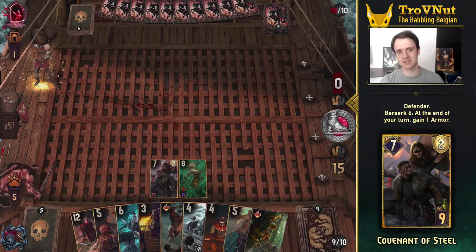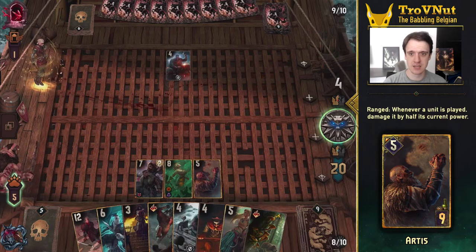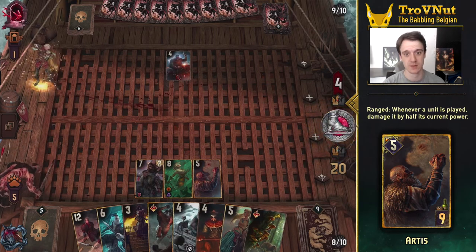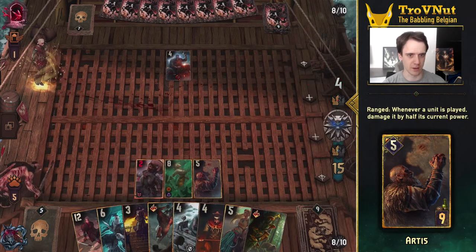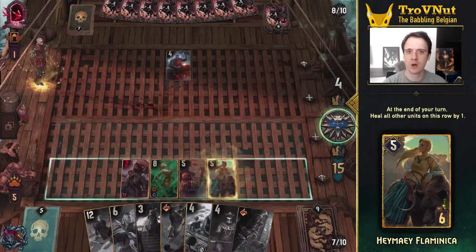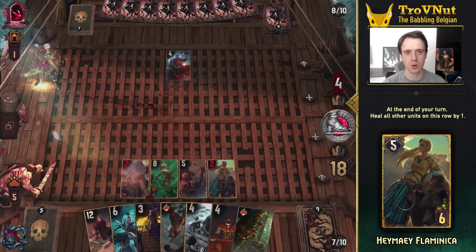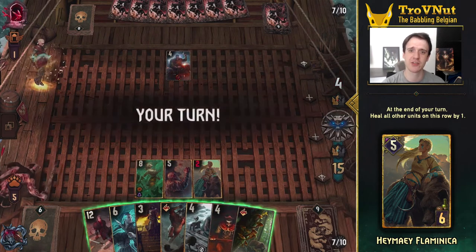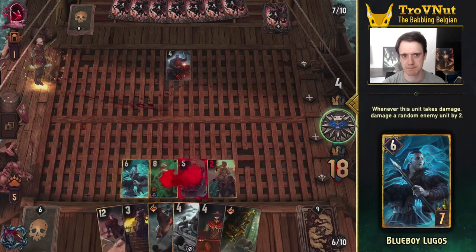The Covenant of Steel goes first, as I said before, so Artis is defended in the next turn, since we want to play him as soon as possible to max out his potential. With Artis set up, our opponent tries to go for our defender but we can't quite kill him in one go with one Stunning Blow, allowing us to also continue our setup with the Flaminica. The healing is not enough to shield us from the Gutting Slash that takes out the Covenant of Steel in the next turn, however, leaving us pretty exposed.